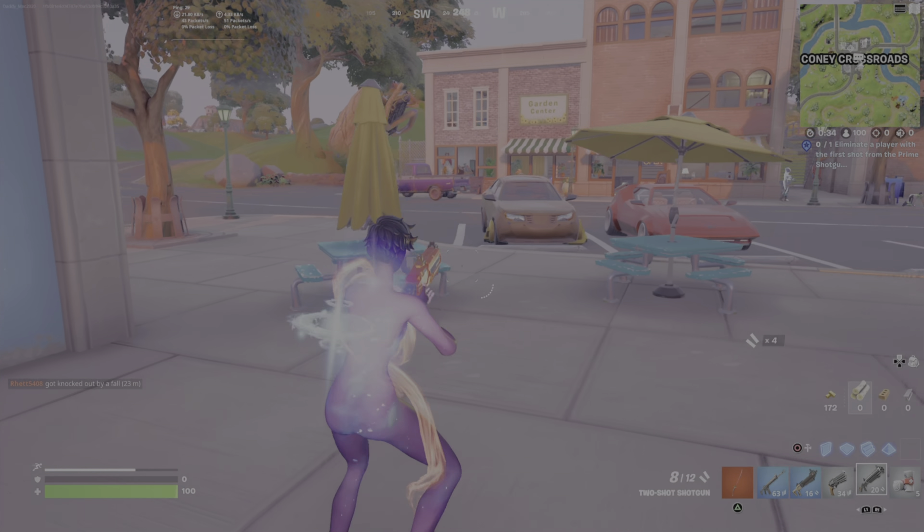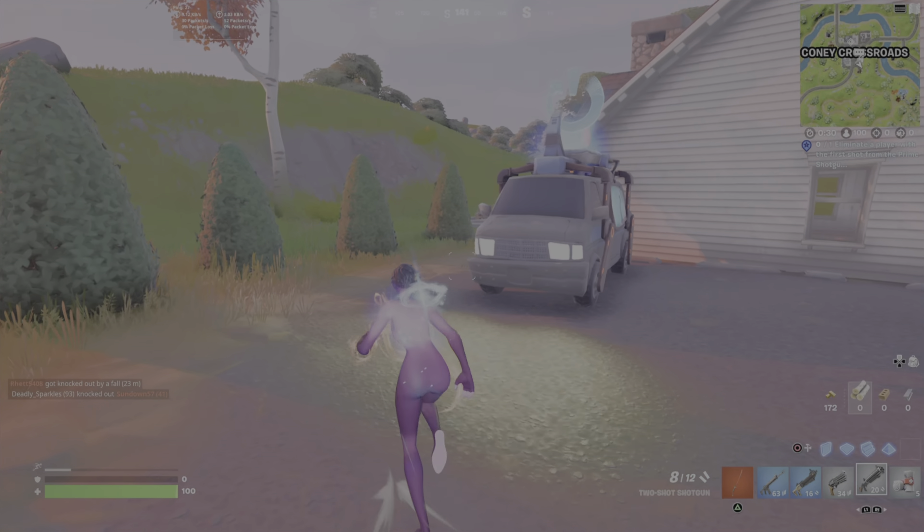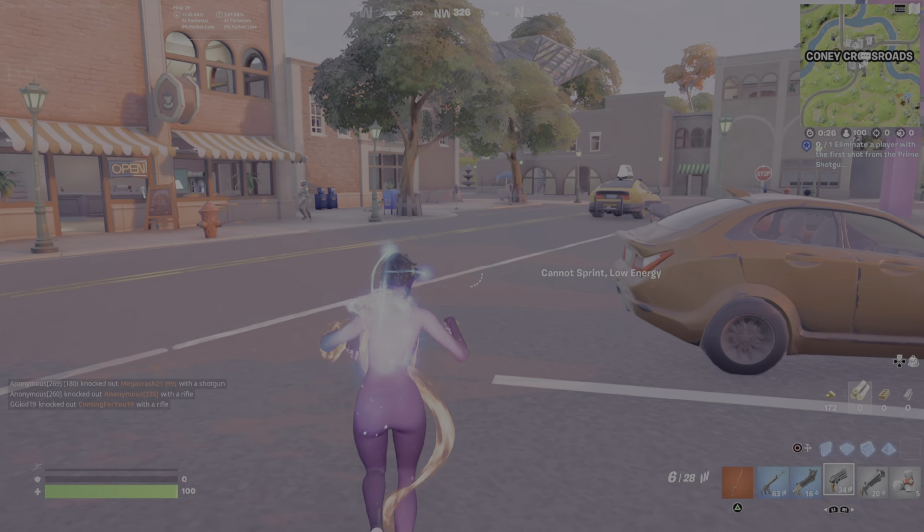If you get lucky, you don't actually have to knock the player down yourself if you find a knocked opponent, like I end up doing here. But otherwise, knock an opponent and then just before you kill them, pull out your Prime and take them out.